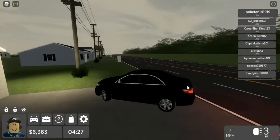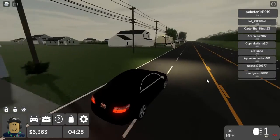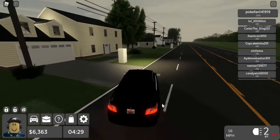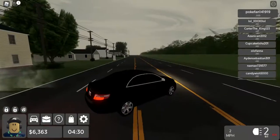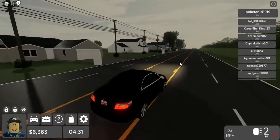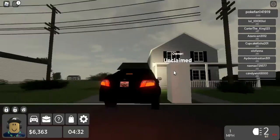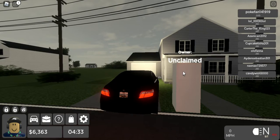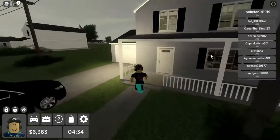Give me one sec, I just need to find an unclaimed house so I can show you. Okay good, it's unclaimed — we're good. Let me put this car in park. The cars are detailed too, that's for sure.